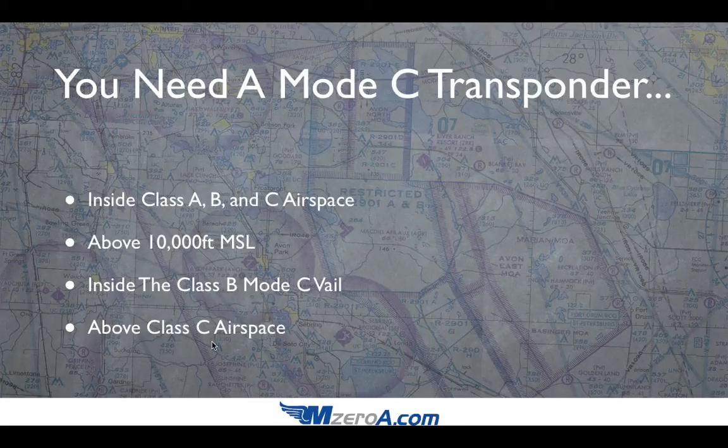The one that a lot of people get confused about is above Class C airspace — you have to have a Mode C transponder. Flying under Class C airspace you're okay, however if you plan on flying above the Class C airspace you have to have a Mode C transponder. Those are some neat nuances to know.